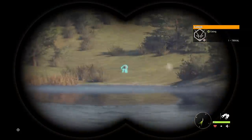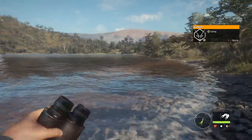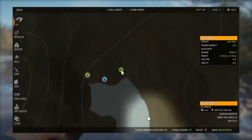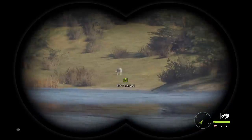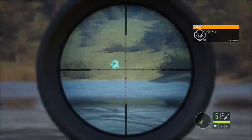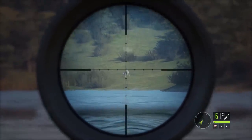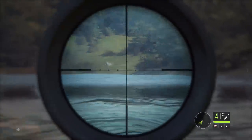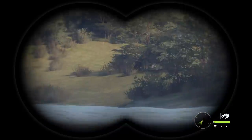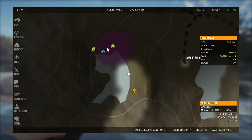All the rares are here today. That's a leucistic blackbuck — I don't think they can be albino. It's about 200 yards, not ideal, but blackbucks are kind of made of paper so we could probably mess this up and still be okay. And the hunting pressure is always a way to tell — I think it's dead right there, and the hunting pressure confirms that.